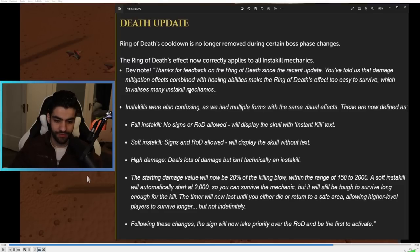That's just a clarification — it's not really related to the Ring of Death. But now we get into the absolute insanity of today's update. The starting damage value will now be 20% of the killing blow, within the range of 150 to 2,000. A soft insta-kill will automatically start at 2,000. So you can survive the mechanic, but it will still be tough to survive long enough for the kill. The timer will now last until either you die or return to a safe area, allowing higher level players to survive longer, but not indefinitely.